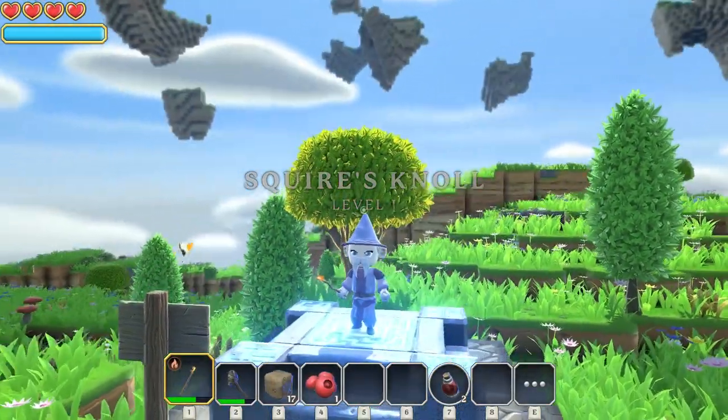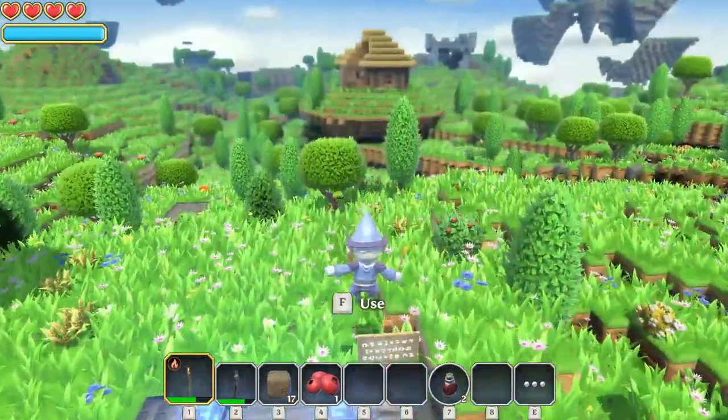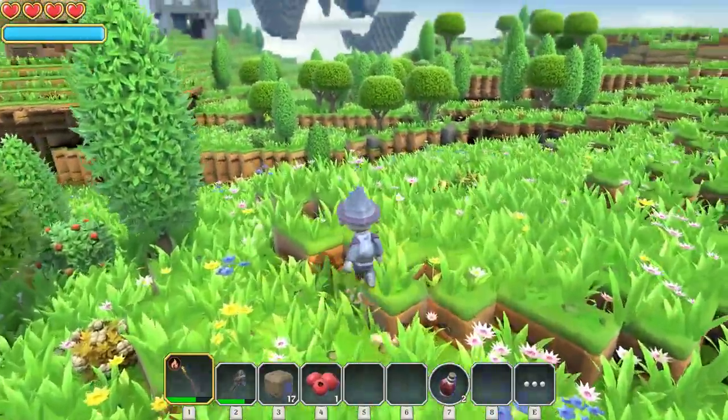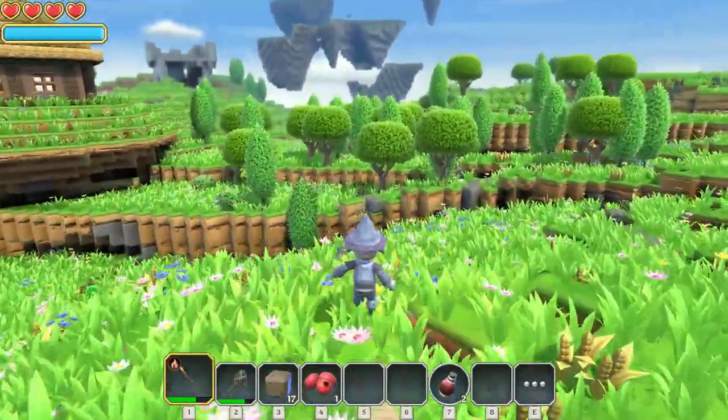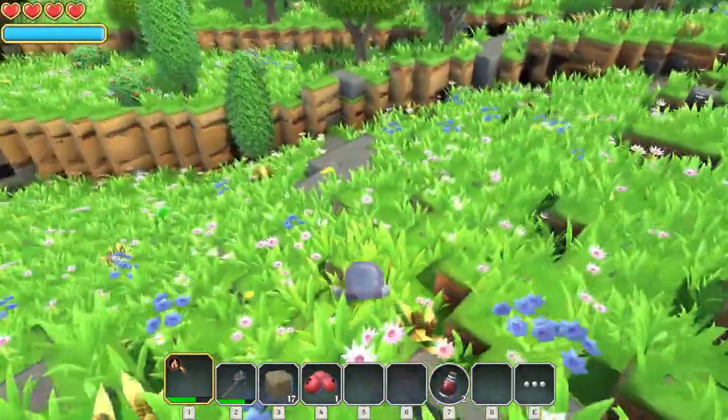What's going on everybody? Welcome back to another episode of Portal Knights Season 4. We are back as the mage in level 1. Last episode we made this sexy little outfit. Love my little hat. It's awesome.